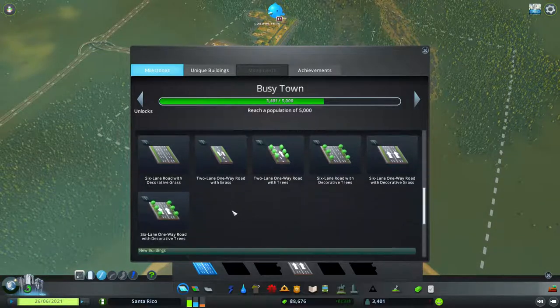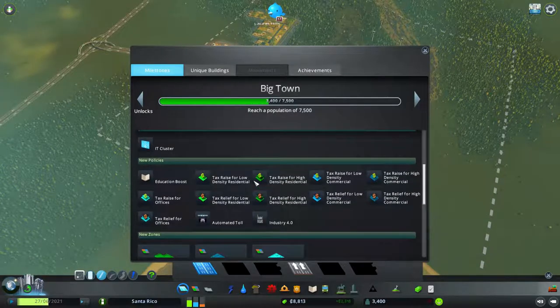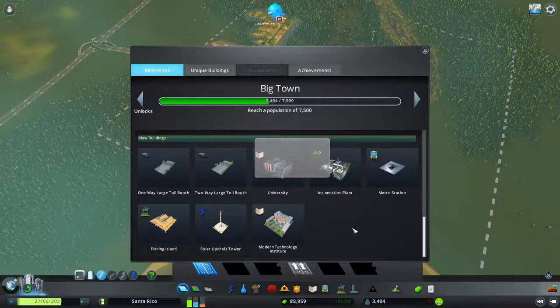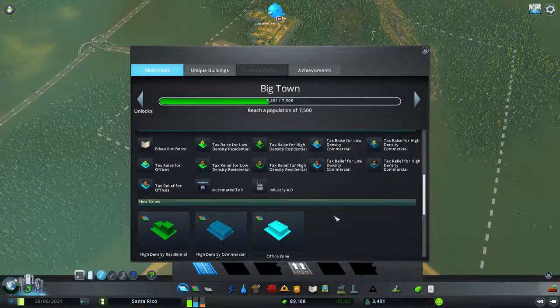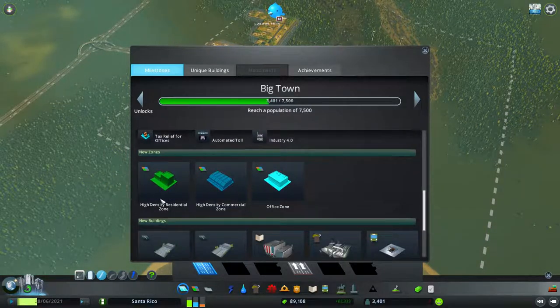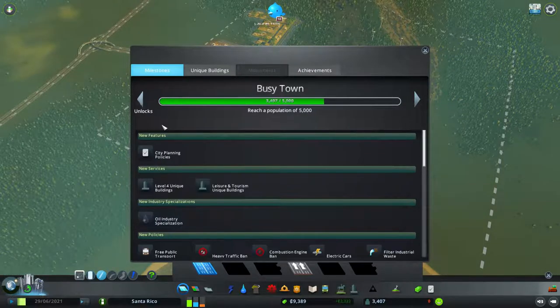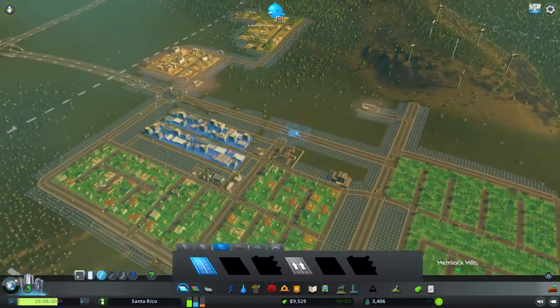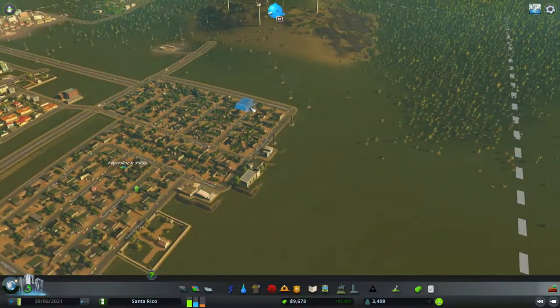We will get a bunch of new highways with sound barriers when we reach Busy Town. We will also get a bunch of other stuff. If we go to Big Town, there are no more highways but there are tolls — interesting. There's also a two-residential zone and office, which is really exciting. But that will be for a later day. Busy Town will get us some more highway stuff, so I think we will try and work our way towards having a bigger highway go through here.